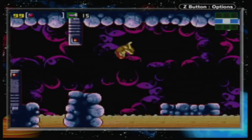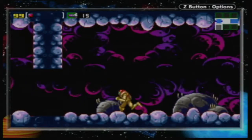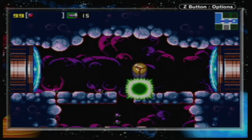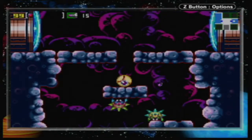Must scan everything. So last time we started and got the Morph Ball, the Missile Launcher, and I think we had just gotten the Morph Ball bomb. Now let's see what lies below.